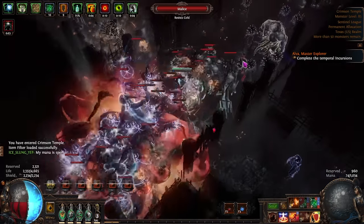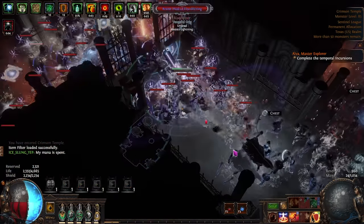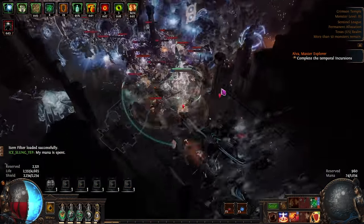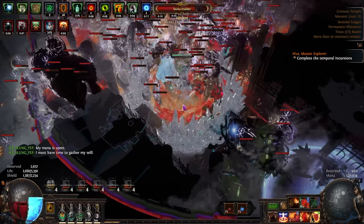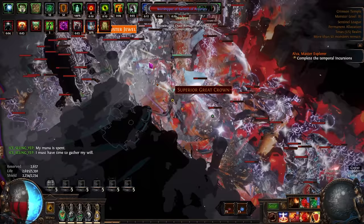100% delirious, triple beyond, four specific sextants, four gilded scarabs, tier 16 conqueror influenced crimson temples — that's what you're seeing in the background, just to give you an idea of what's going on.